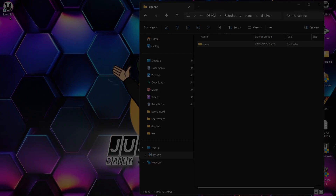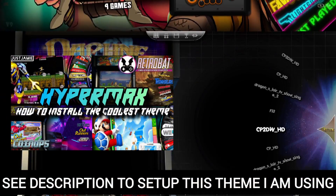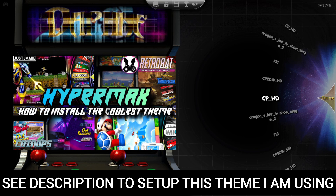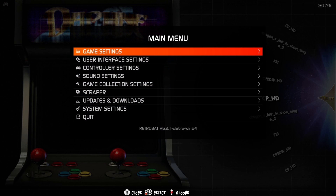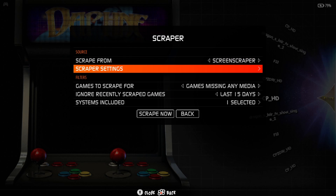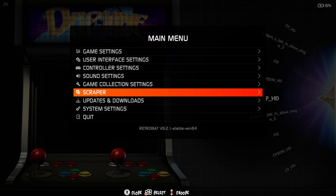Now open RetroBat and here are our games. It's going to be very hard to get artwork automatically — if you use the scraper from the main menu, you're unlikely to automatically scrape artwork for these games. I recommend manually downloading the artwork and renaming the artwork files to correspond with the game files.